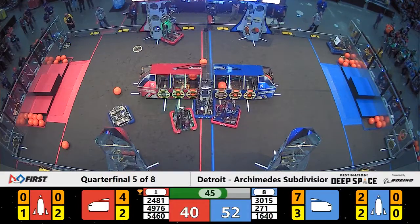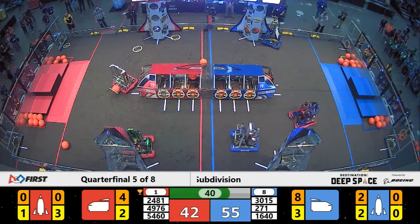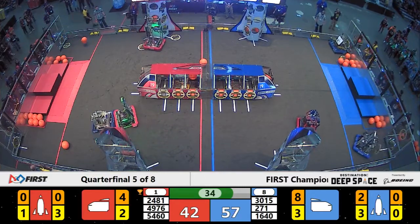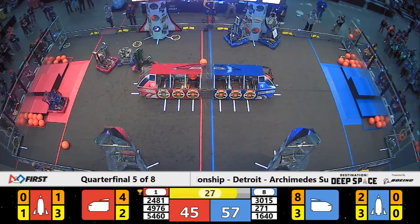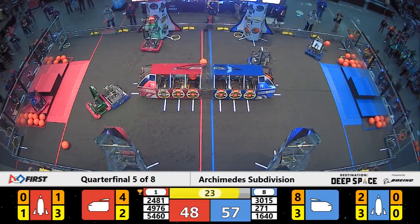24-81 back at the rocket with a hatch panel delivery — they open up level two now. Their alliance partners still trying to deliver on the near side of Primus, unable to get past the defense of Bayshore. Being pushed all the way around. 271 making it happen for the blue alliance. There's 25 seconds left, 57-45.